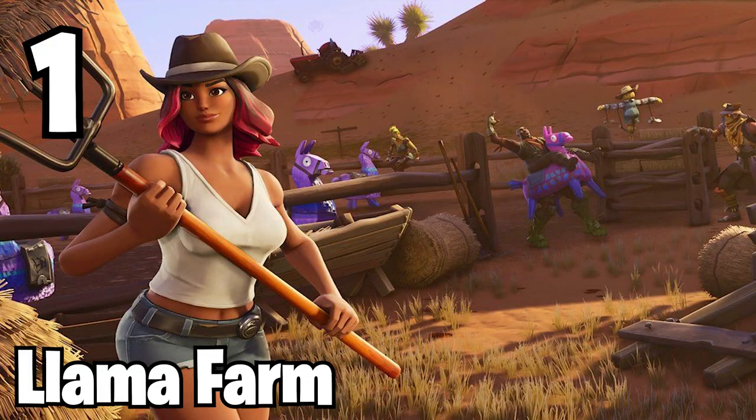Now that we've gotten past the main POIs, let's move on to the smaller yet still really cool POIs. The first one is actually the only one that comes from Chapter 1. This one wasn't even technically on the Chapter 1 map, but it was in a teaser for a loading screen — this is the Llama Farm. That loading screen is from the Fortnite Season 6 Chapter 1 Battle Pass, and it has one of those secret Battlestars in the background, which was how you leveled up your Battle Pass back in Chapter 1. It was a really cool system, and I honestly want Epic to bring it back.